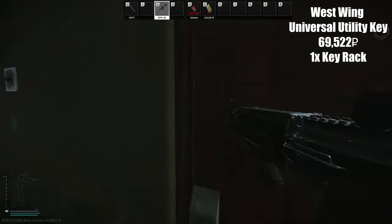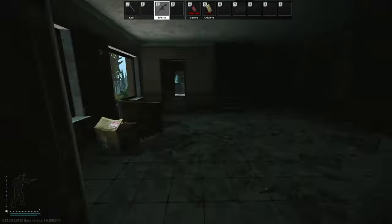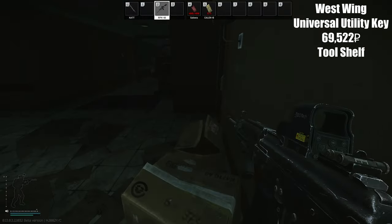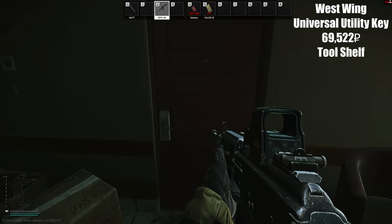Then you've got this room right here — there's the utility room. This loot route can work from any direction.